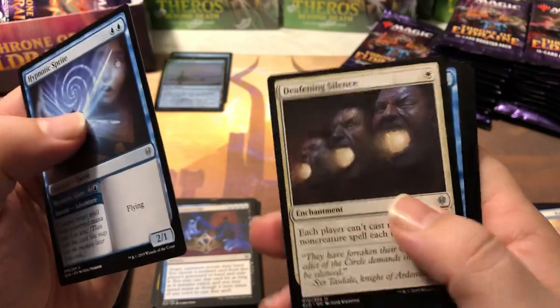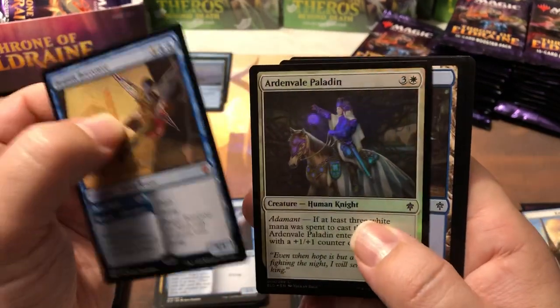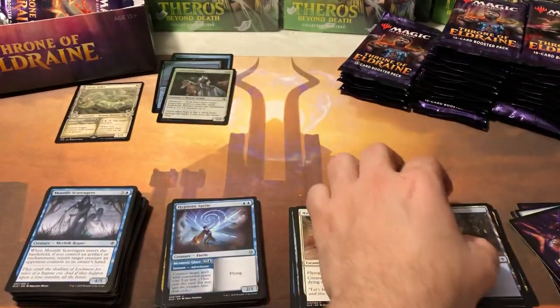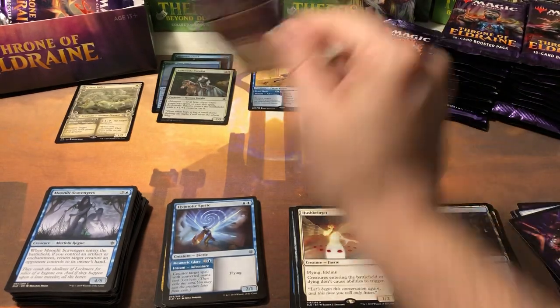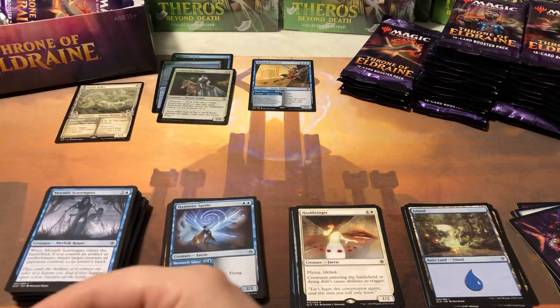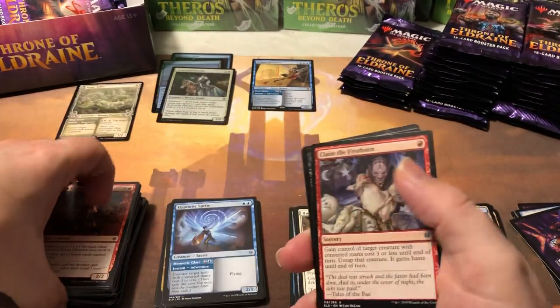Hypnotic Sprite — great little uncommon. Deafening Silence — great little uncommon. Faerie Vandal — another great little uncommon. And Brazen Borrower — there we go, about time we picked up a hit. Also a foil Ardenvale Paladin. The Brazen Borrower is the most expensive card in the set currently as far as non-alternate art goes — yep, $25.49. Just like that, we've paid for almost a quarter of the box. One card, your luck turns around.